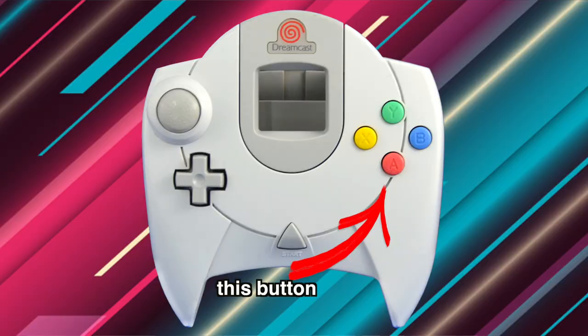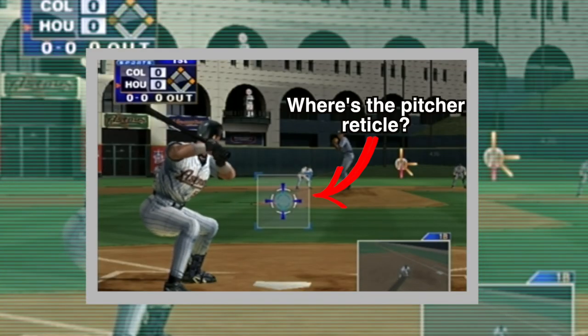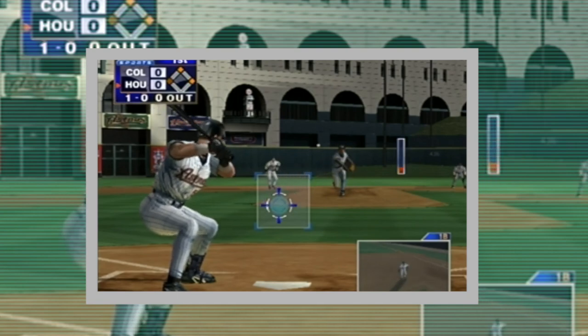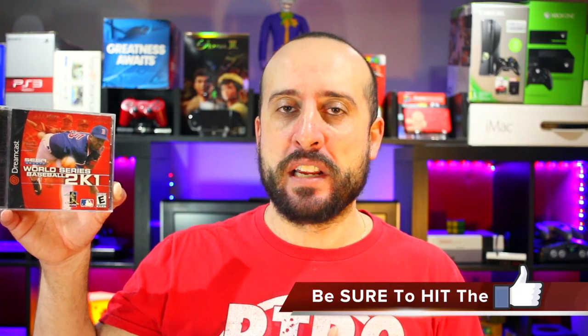Batting uses a tap of the trigger rather than a full pull, which is weird — it should be a face button. It doesn't feel natural. The lack of a reticle when pitching is also a deal breaker. Pitching feels okay, but when aiming for a certain part of the strike zone on the analog stick, you don't know exactly where you're hitting or how deep into the strike zone you're going. As I played this, I remembered how much I hated it when I first had it for the Dreamcast.